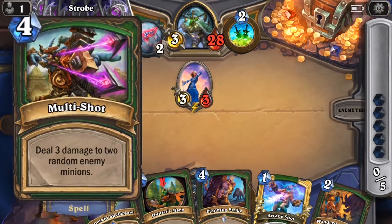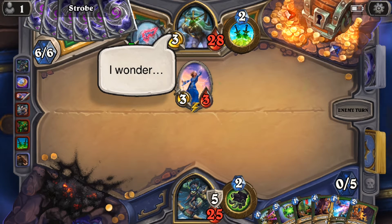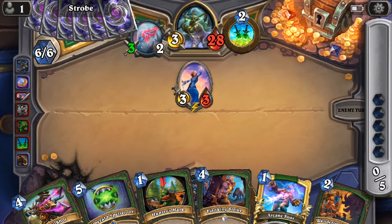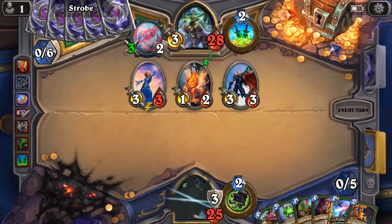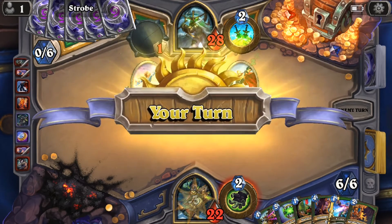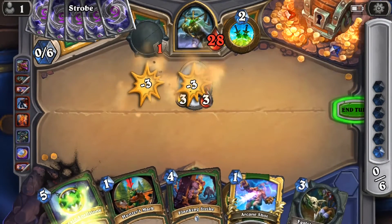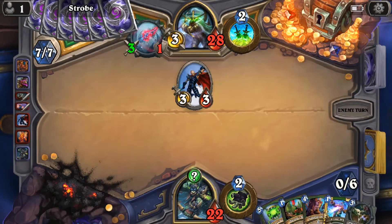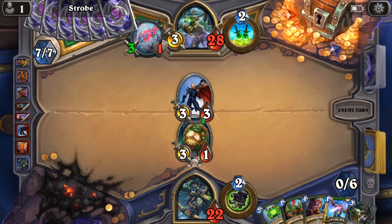I want to play Multi-Shot. It's a card that I'm 50-50 on when I put it in my deck. Some people say it's good for creature removal, but it hits two creatures at random, and the layout the opponent puts their creatures in can sometimes influence where it's going to hit. Do I play Wandering Monster into Spellstone next turn? I'm trying to think where Multi-Shot will end up — it's got to take out one of the big ones. I play Wandering Monster, which allows me to play Spellstone.